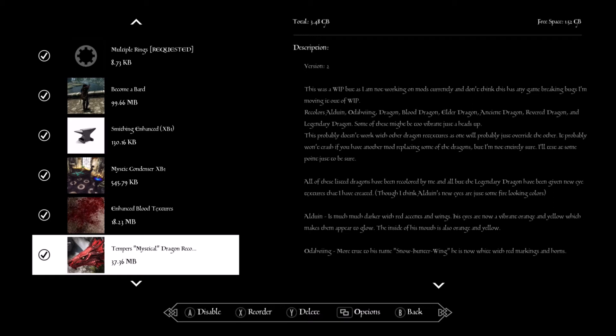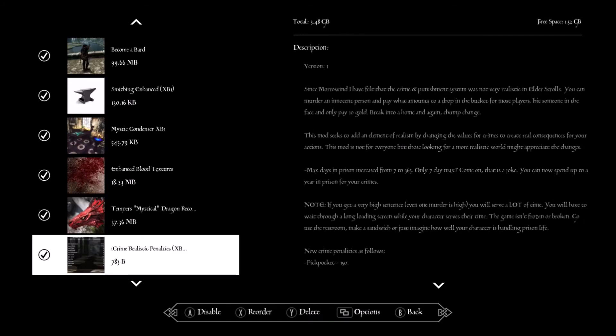Mystical Dragons — this changes the colors of dragons so there's a little bit of variance, making them a lot more vibrant instead of all being the same color. Skyrim Realistic Crime — this makes it so if you kill somebody you get a much higher bounty. It also makes bounties a lot harder to pay off, because back in those times it should be more punishing.